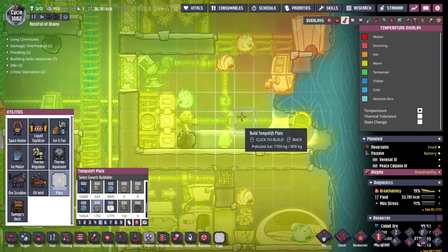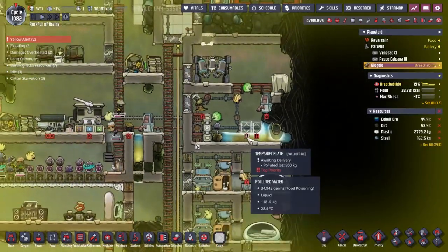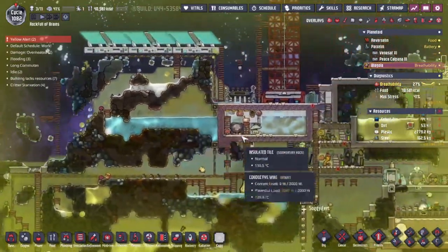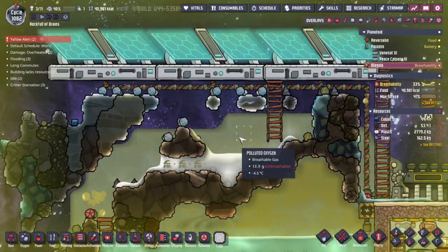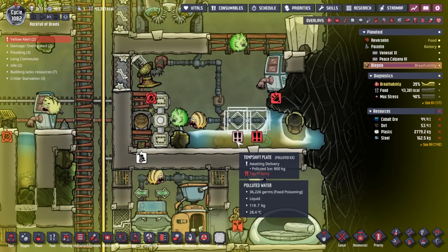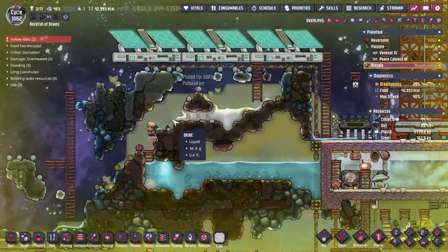We've been struggling pretty hard to get this up and running, so what I'm going to do is get some polluted ice and make some temperature shift plates with this. I'm actually going to go all the way up to huge alarms - I know, shocking that I would use such alarms, but hopefully my duplicants will now go along. I think the only polluted ice I've got are these little lumps over here - mostly because they've got no germs. I'm all about the lack of germs.